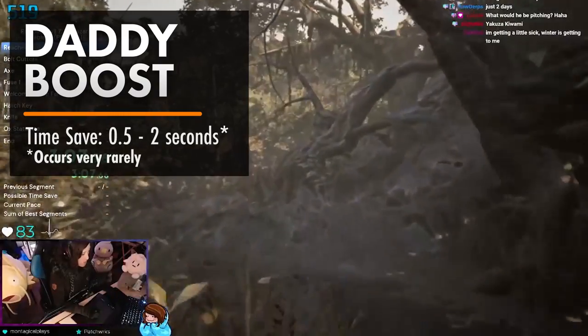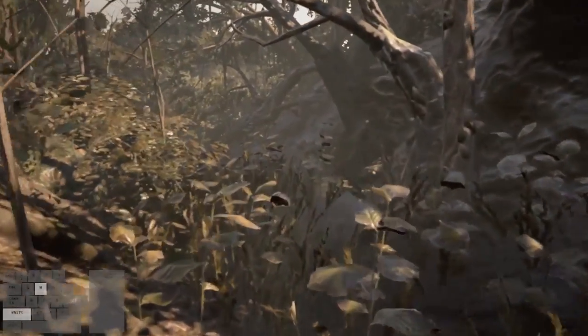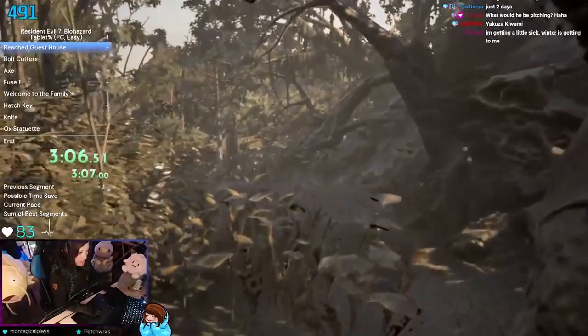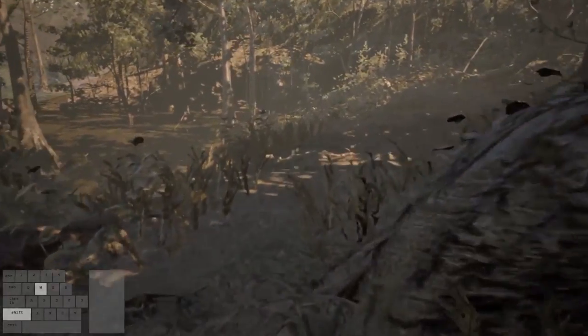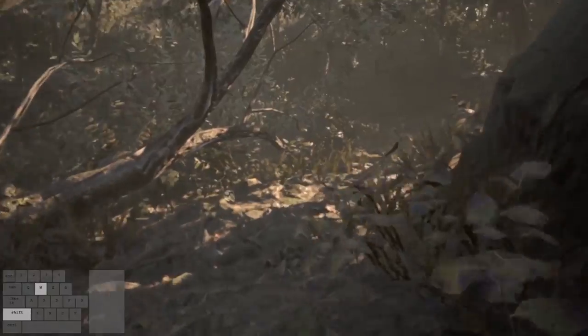Every now and then when you see Jack Baker, you may stumble upon the daddy boost. Usually when approaching Jack, Ethan's movement will slow down to take in what he's seeing. But sometimes his movement won't be affected at all, and he'll still be at his normal running speed. We're not sure what causes this, as it tends to happen randomly. When we find out what causes this, I'll be sure to make an update and post it in the description.